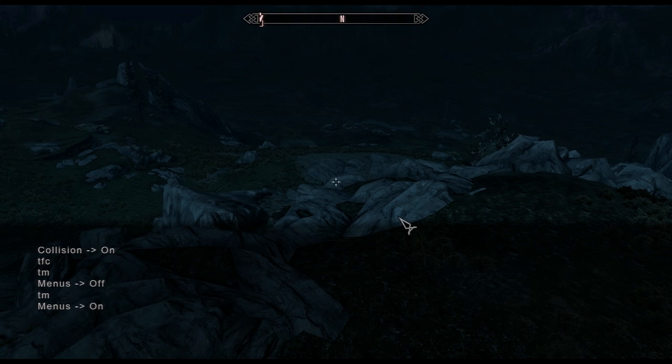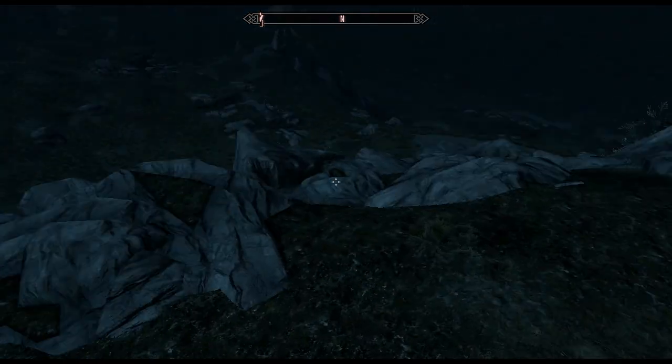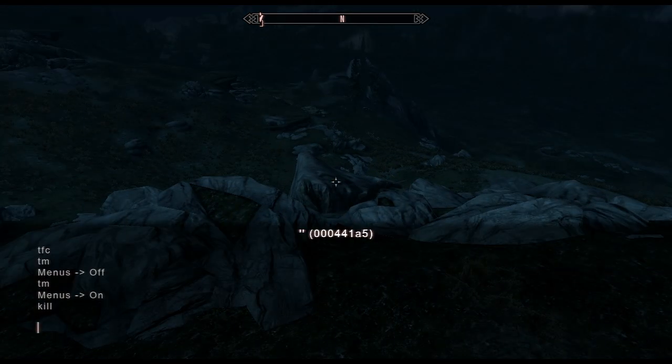The next command is kill. You're going to type kill and click on somebody, then press enter and it'll kill it if it was an NPC or something. Another one similar to that is unlock. You can click on something and then press enter — it says unlocked, but you can't really unlock everything.